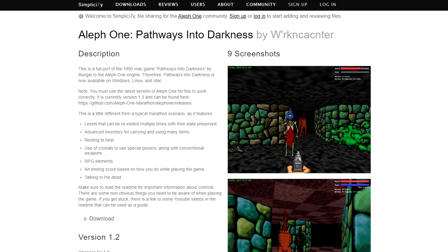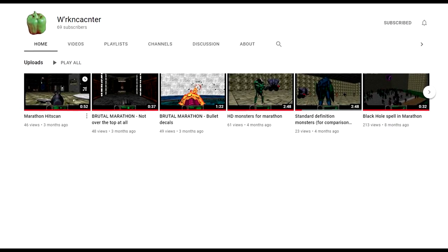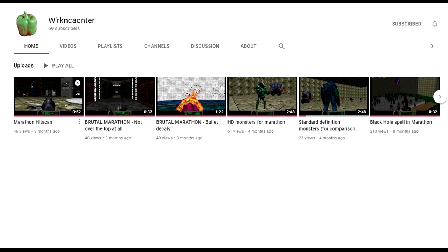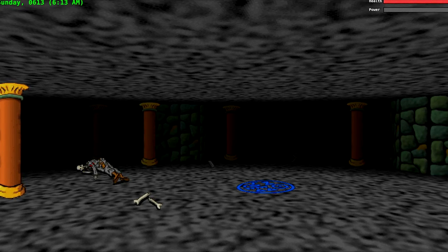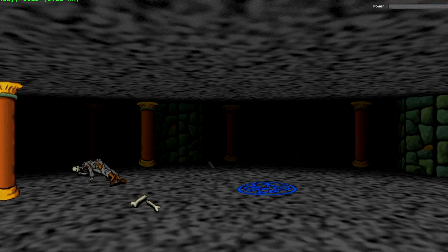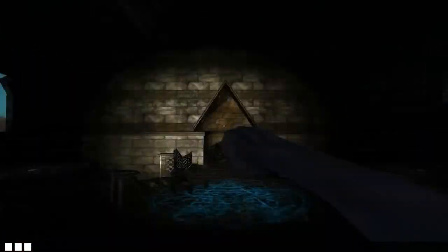Huge thanks to WorkCacenter for his port as well as answering some difficult questions I had about the game. Please go and subscribe to his YouTube channel where he shows off his skills and discusses his work on the game. The Mac versions of PID featured multiple windows to control your equipment, stats, and messages. These were removed in the Aleph One port of the game. Yet the Aleph One port holds very true to the original game, with only minor differences. I will be using the Aleph One port for these videos, as the full screen view will make these videos more entertaining. There is also the Pathways Redux mod for Doom 3, but this mod does not hold true to the original game, and I have not tried it yet.